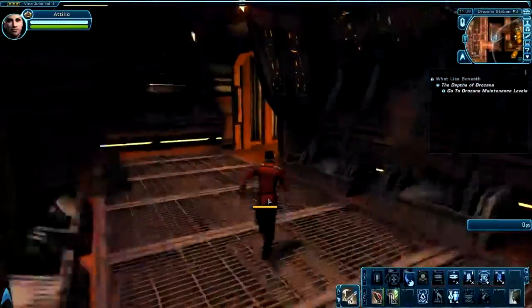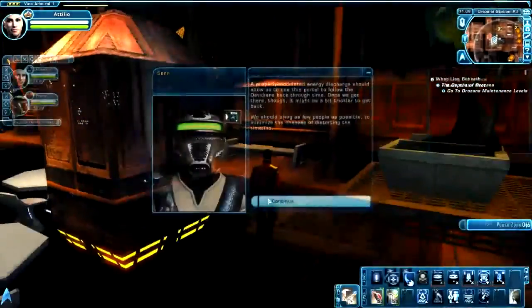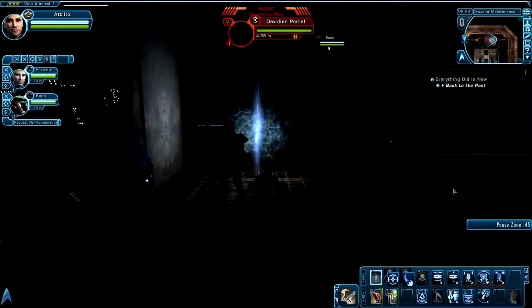You're going to start off by going to the Drozana Station, and you need to head back into this room to use the same console you used for last mission, which is right over here. So once you activate that, you're going to go down to the computer core, and you're going to need to use this portal.